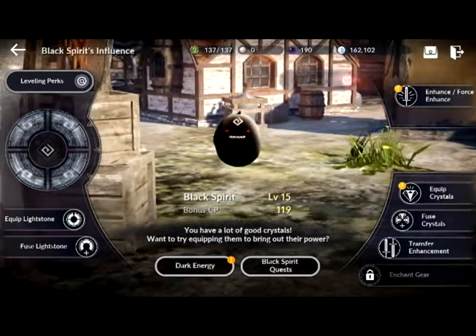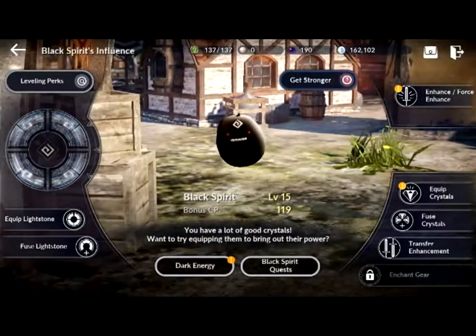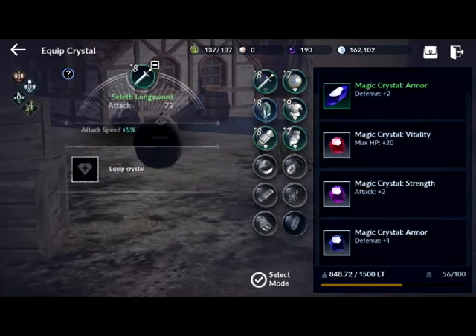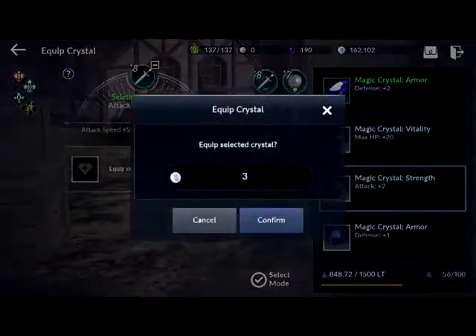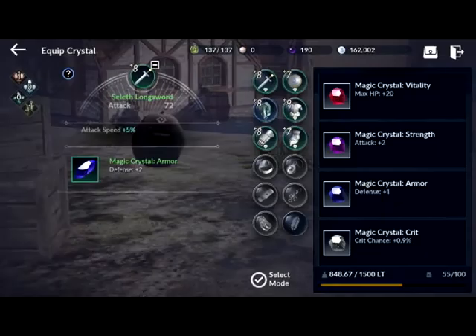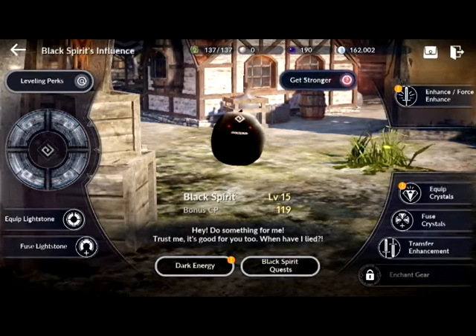Now let's go to Equipment Crystal. With Equipment Crystal you can actually attach a crystal which also makes you stronger. Let's attach this crystal here — I have lots of this one. Now that I've attached the crystal, I have a plus two to my defense.